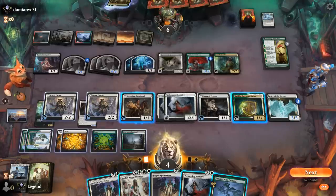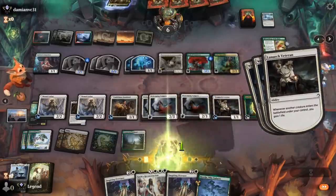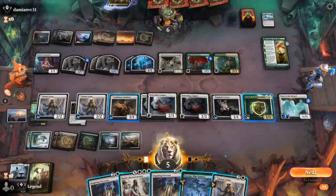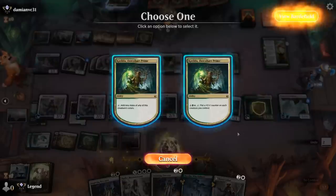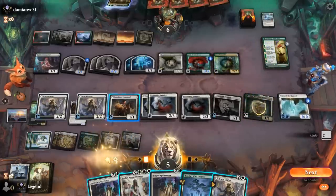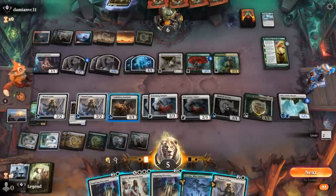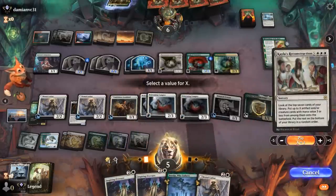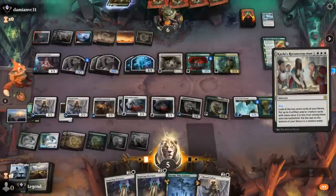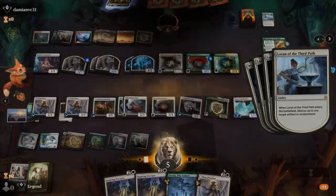We kick things off with another Welcoming Vampire and find a Brutal Cathar — good insurance. Then another Kayla's Reconstruction for X equals 2, leaving enough mana to play Cathar if necessary and keep Boseiju up. We find backup Loran and Gala Greeters, blow up the Architect, and our flying Voice is going to cross the finish line. On to the next one.